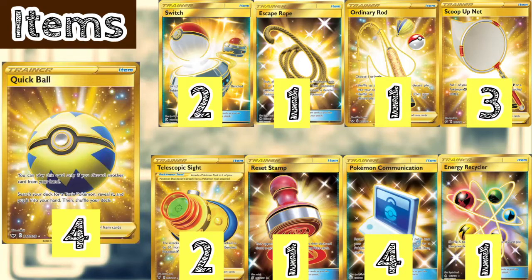We play 1 Ordinary Rod — you shuffle 2 Pokémon or 2 basic energies back into your deck, or a combination of both. We play 3 Scoop-Up Nets mainly for Galarian Zigzagoon, because you want to keep dropping damage counters to fix our damage output against multi-prize decks. We play 2 Telescopic Sights, which do an extra 30 damage to TAG GX's and V's — so you're doing 70 bench damage with Willboom VMAX if you have Telescopic Sight attached, ensuring a reliable 2-hit KO against major decks in the format.